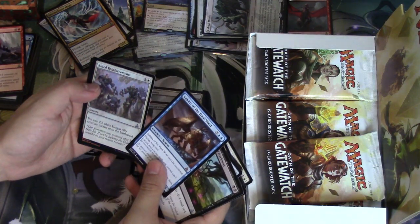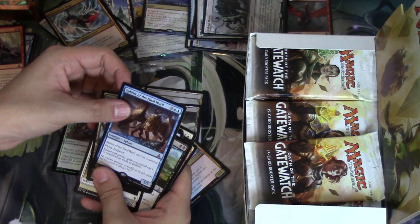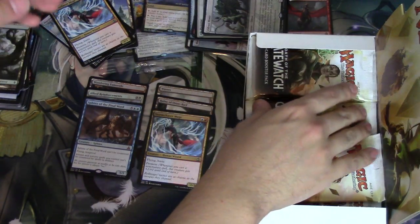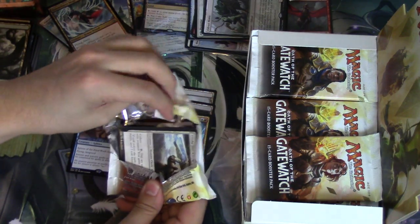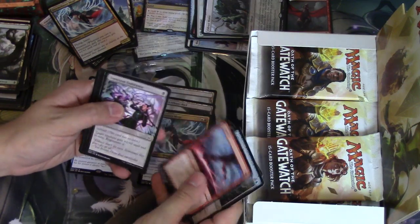Storm Chaser Mage — I know that's worth some money. Ally Reinforcement. This is like the worst pack you can get because you're down one mythic: Sphinx of the Final Ward. So you're down a mythic, and it cannot be countered — flying, hexproof — and spells you control can't be countered by spells or abilities. It's a 5/5. In my opinion, the worst mythic in the entire set.